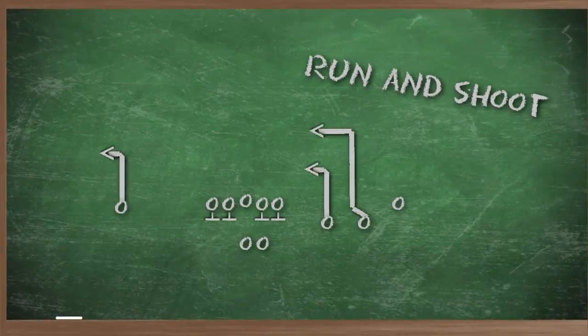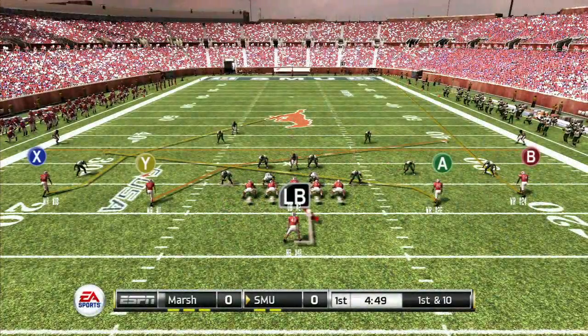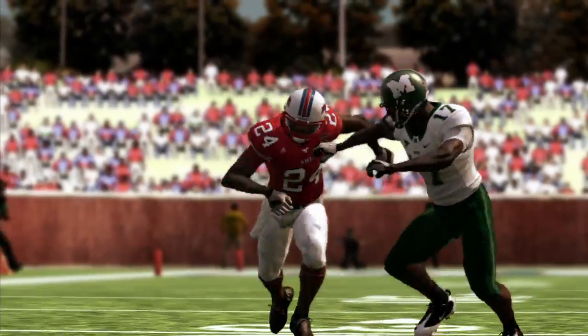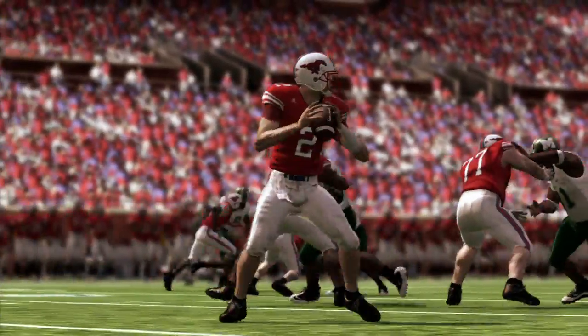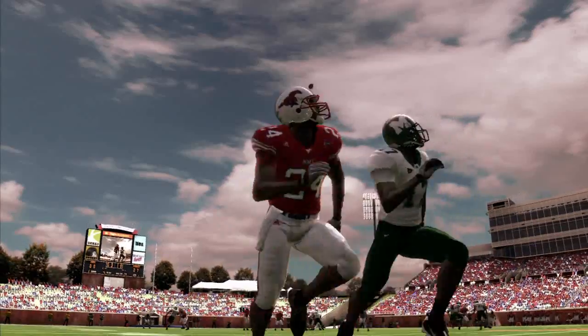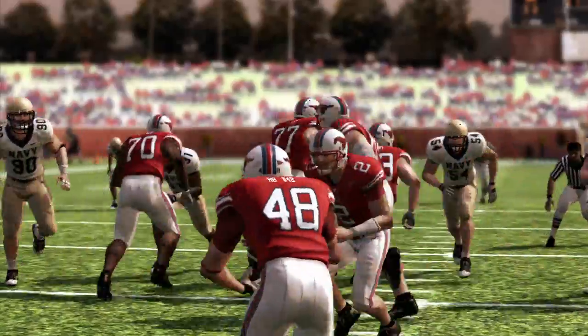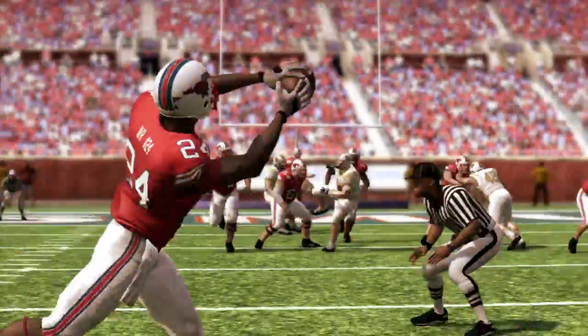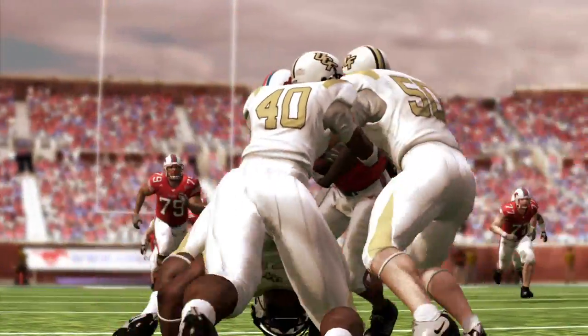Run and shoot is old school offense — that's going all the way back to the mid-80s. What it is is a quarterback that literally is going to throw the ball 60 times in a football game. He's going to take a snap, and as soon as he gets the snap, he's looking to get the ball out of his hands as quickly as possible.